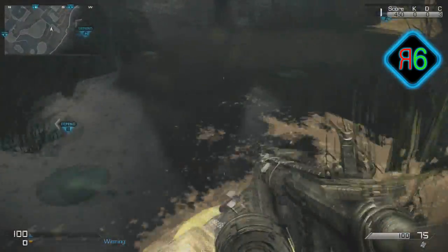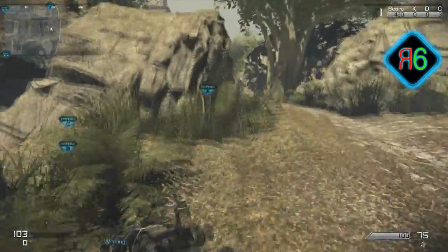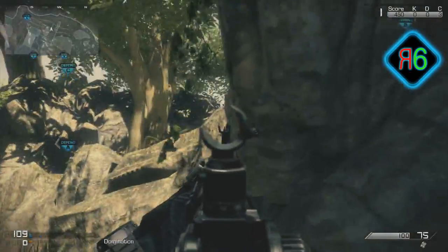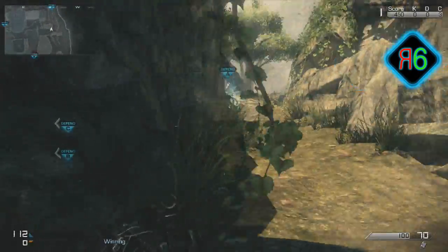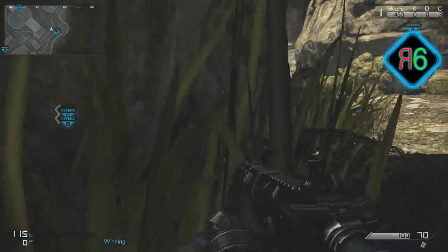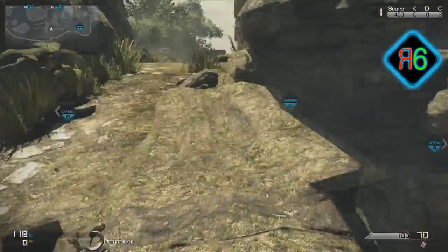If you want to capture A and someone's there, throw a flashbang around here and jump down — because it gives them an arrow on screen showing where the flashbang came from, so they'll look that way. Then shoot them. They will not expect a thing. Do your jump shot, then stay close to the wall. It's that simple and you should succeed every time.